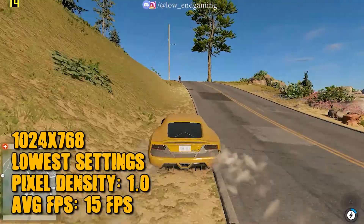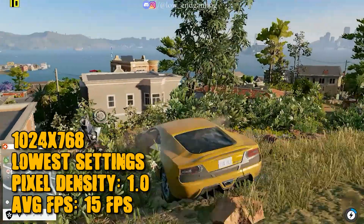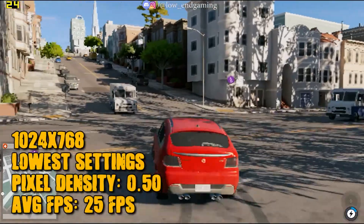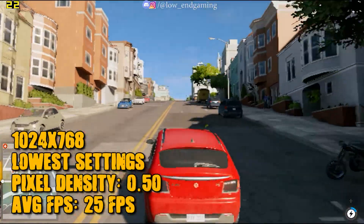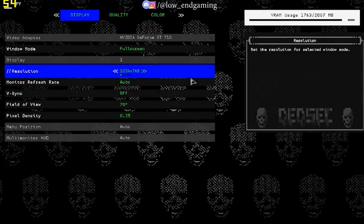After doing this step, this is how it works on my PC — it gave around 15 FPS. But if your game is still lagging, go to video settings and change the pixel density to 0.50. Now it gives around 25 FPS and is very smooth and pretty playable. But if you still face lag, go to video settings again and change the pixel density to 0.25.